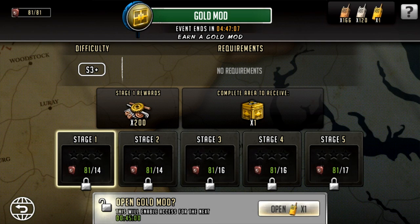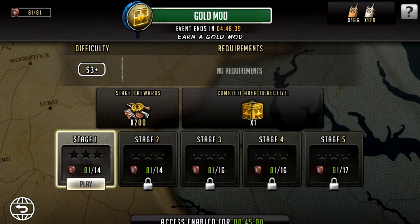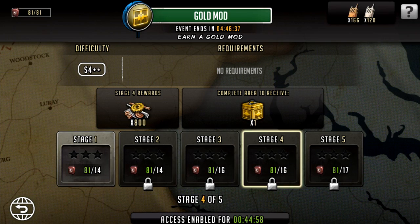When you unlock it, you get 45 minutes. It says this will enable access for the next 45 minutes. So if you do get gold radios, you want to have enough energy to actually do this. The total energy it costs looks to be — quick maths — 77 energy. So if you're max level, you're going to need basically all your energy to be able to do this.